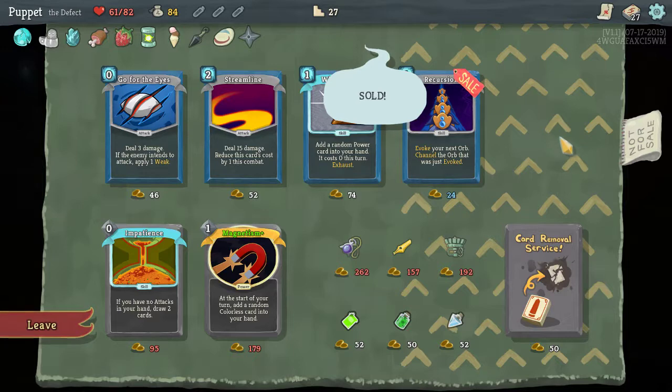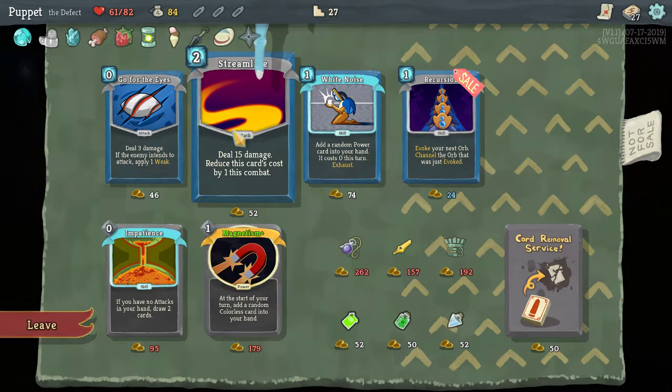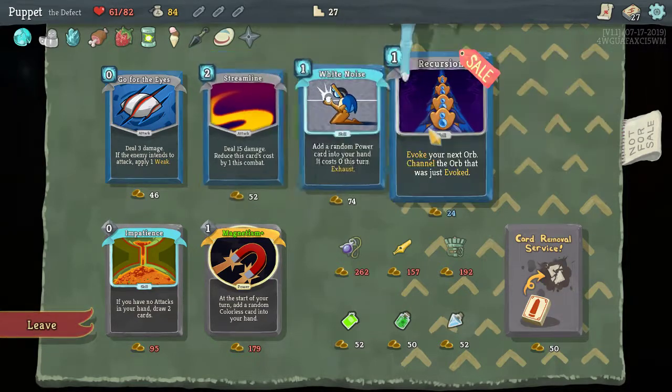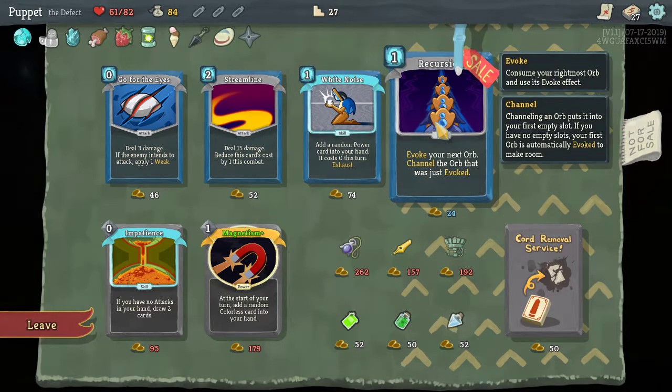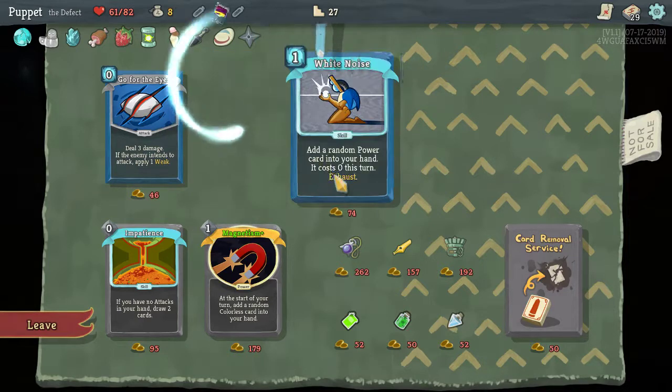Maybe better to go with more Loops — upgraded Loops. Let's have as many Loops as we can. Recursion isn't bad and it's a good price. I'm tempted to grab another Streamline just because it's so much damage when upgraded. I can afford both if I want — I just don't want to make my deck too huge. Let's just go ahead and grab both and burn all our money. I tend to make my decks way too big in this.